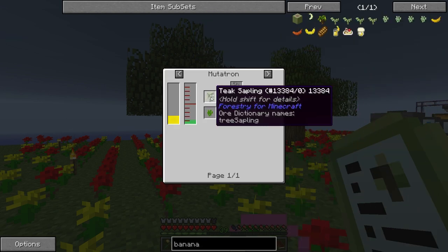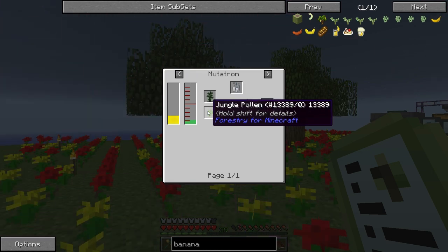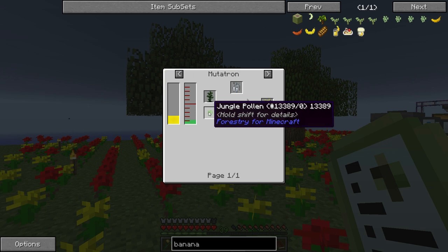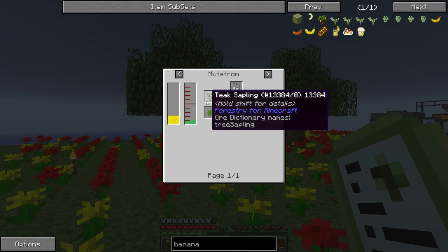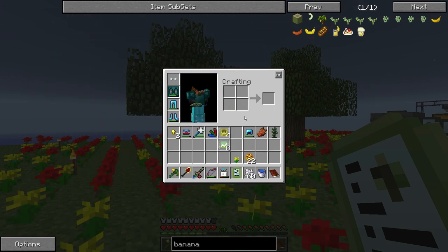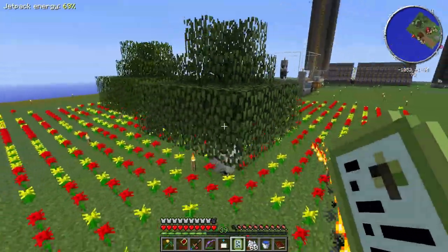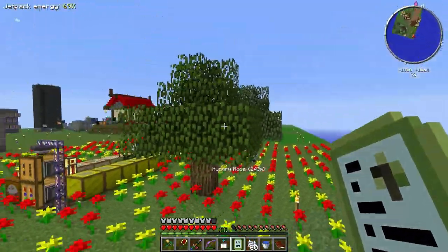Going back to the banana chain — we need balsa, teak, silver lime, silver birch. Silver lime plus jungle pollen is the next step, so I need to plant some jungle trees and hopefully the silver lime nearby will get those pollens going. We'll just keep this process going — see you in a little bit.